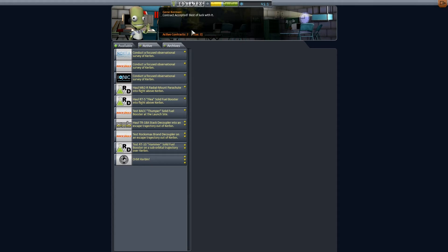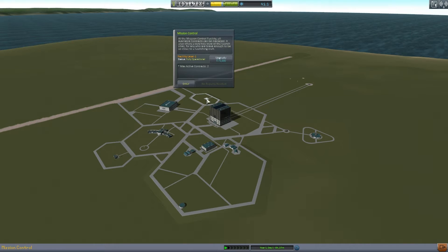We can only accept two contracts at once right now because I haven't upgraded this. If I want to upgrade and take on up to seven contracts at once, I can spend 75,000, but I'm not going to do that just yet.